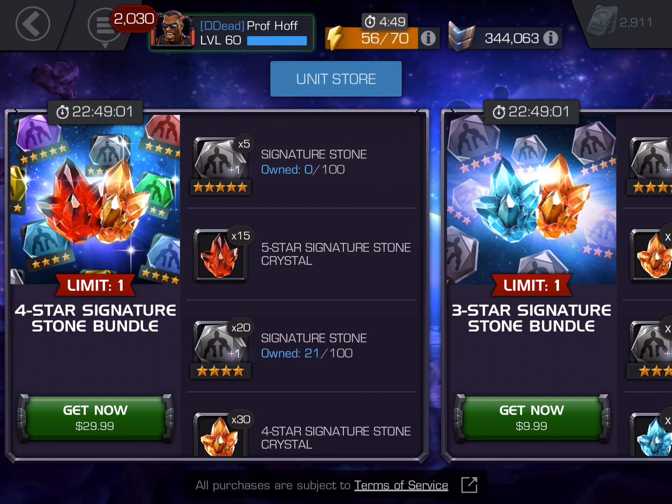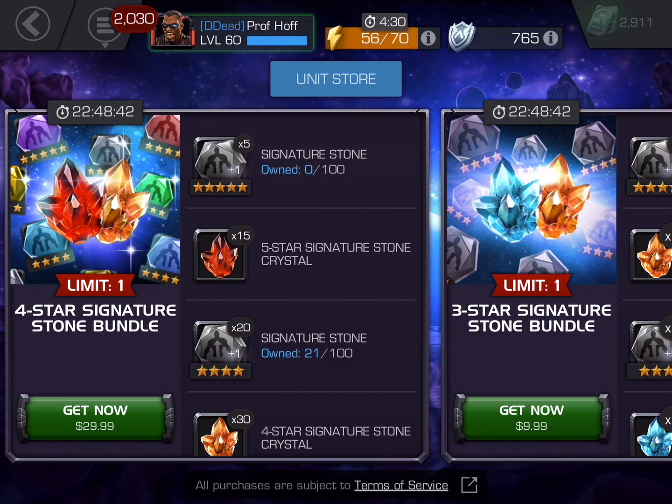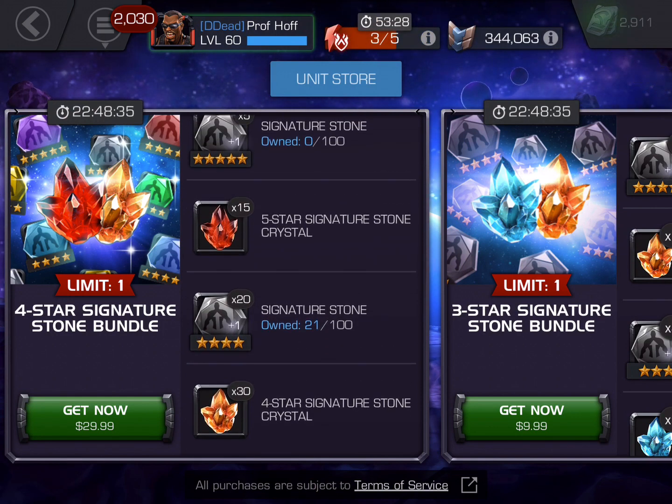If we're being blunt, this is Kabam saying: we know a lot of you just got Blade and just awakened Blade, so we're looking to get a little more money out of you before the end of this Blade rush. Because of that, the majority of these 15 are not going to be skill class — they're going to be other classes, a lot of which you probably don't have a use for. You'll just keep them in the item inventory until you have a god-tier champion.